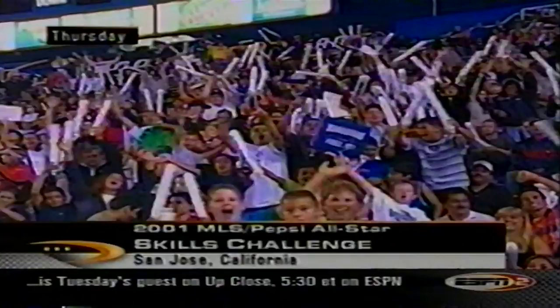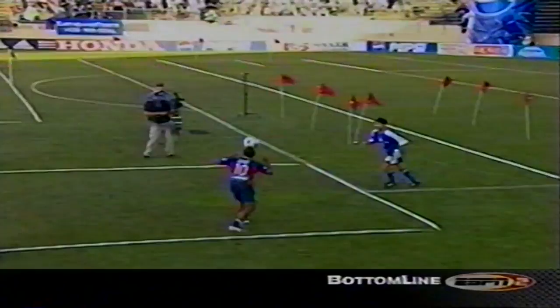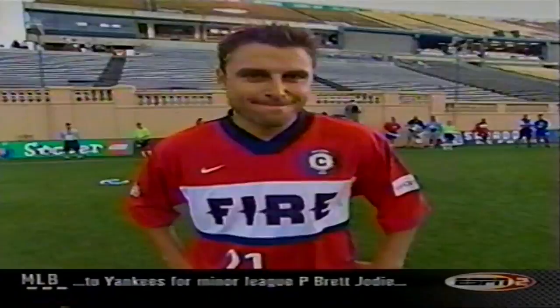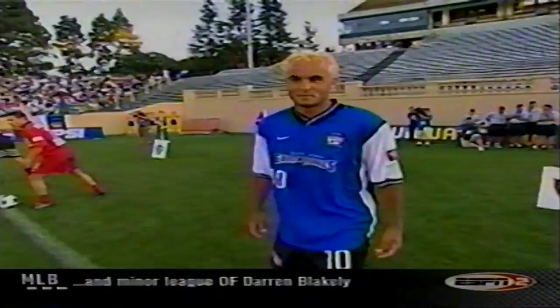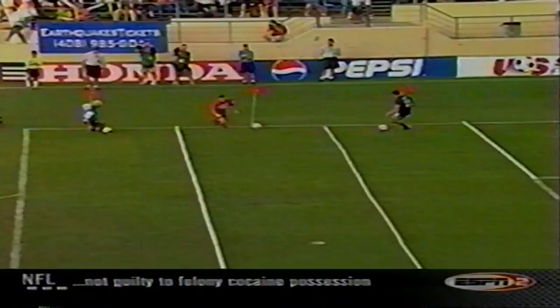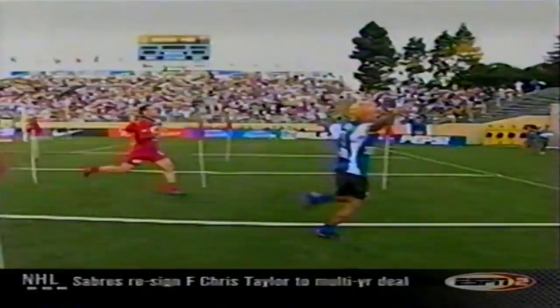Good crowd on hand for the sixth event — the MLS Pepsi All-Star Skills Challenge. It began with AR Soccer — the final, the East taking on the Central team of Dima Kovalenko and Brian McBride. First touch is the key in this event. Beautiful first touch by Kovalenko — leaves them deep. Central out to an early lead. Next up, the speed final. The fastest man — D.C.'s Santino Caronta, Dima Kovalenko of the Central, and the West's Landon Donovan. Kovalenko very quick off the blocks, but look at Landon Donovan with the extra gear we've seen all season. Landon got off to a bad start but made up for it down the stretch. The West and Central now tied.